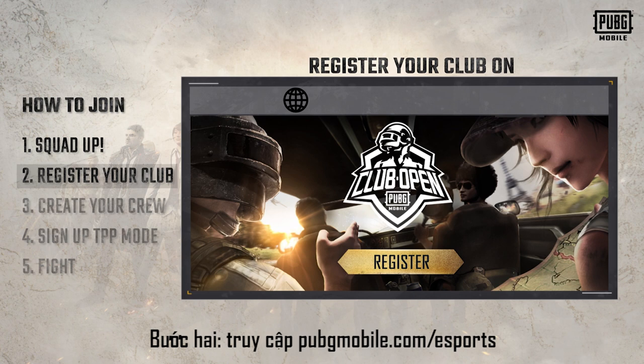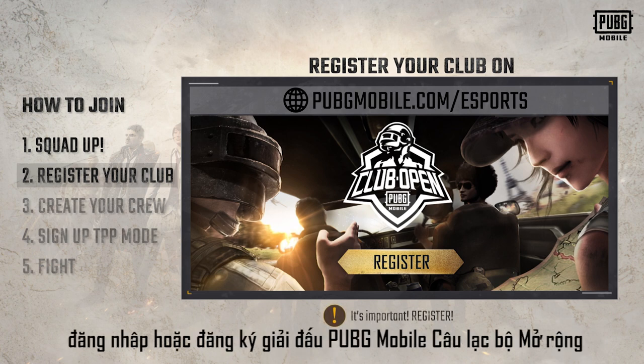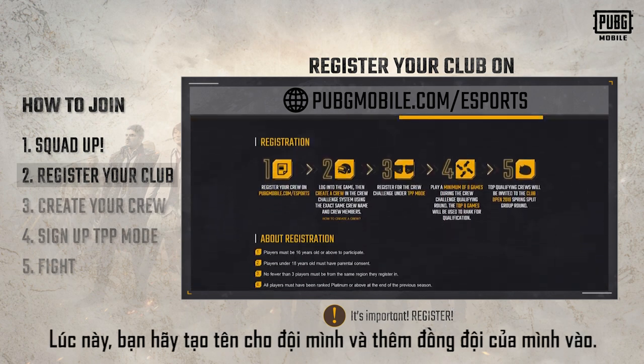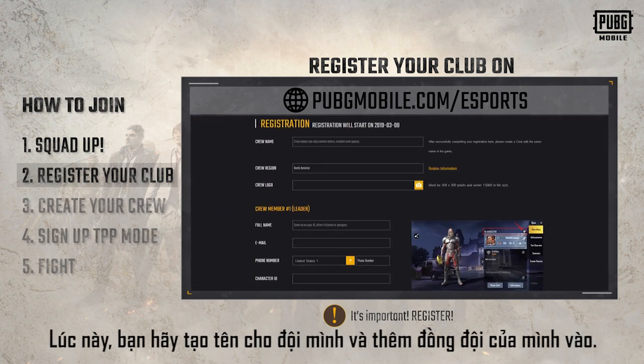Step 2: Go to pubgmobile.com/esports. Log in or register for the 2019 PUBG Mobile Club Open by clicking the Login or Register button. By then, you should have already come up with a name for your team, then add your teammates.